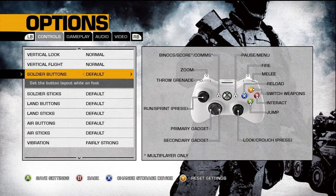Soldier buttons — this is your button layout when you're running around. If you guys are used to Bad Company 1, change it to Bad Company 1, because that will switch melee and switch weapons to what it was in BC1. A lot of people are familiar with this from Battlefield 1943 as well. Lefty changes fire and melee to the left side, and zoom and throw grenade to the right side. I like to play on default.